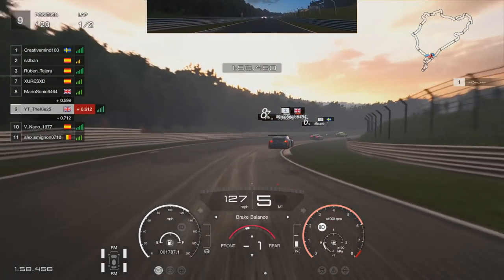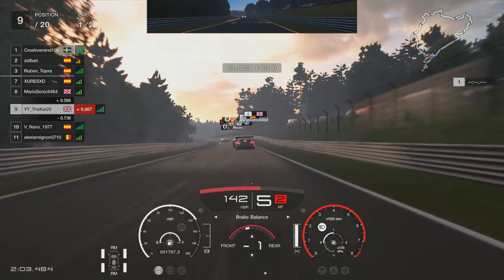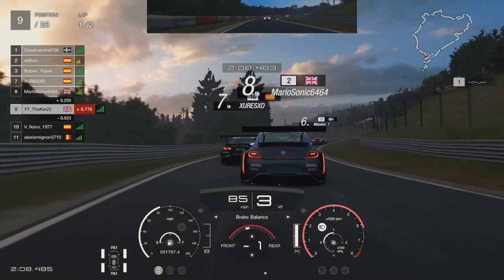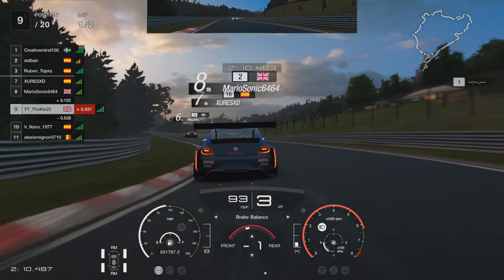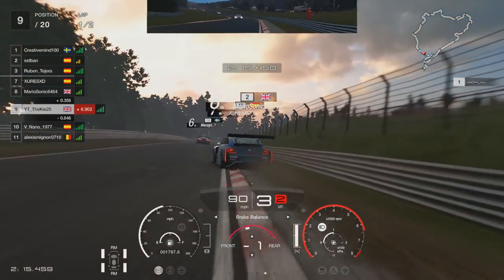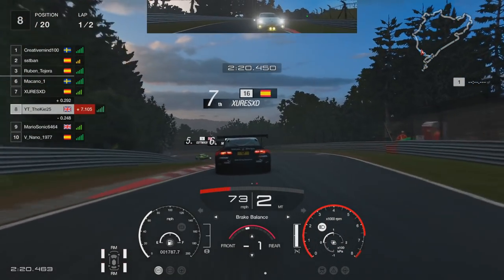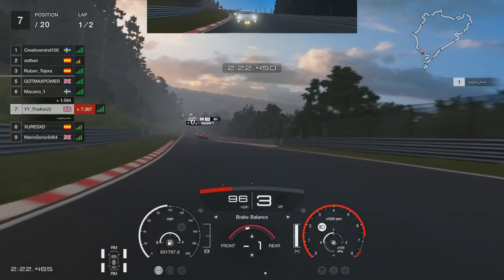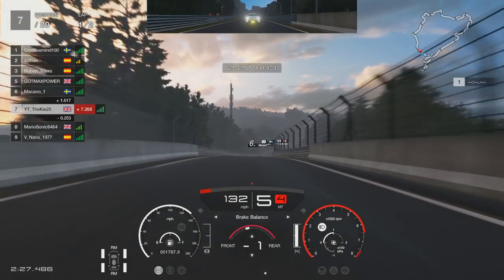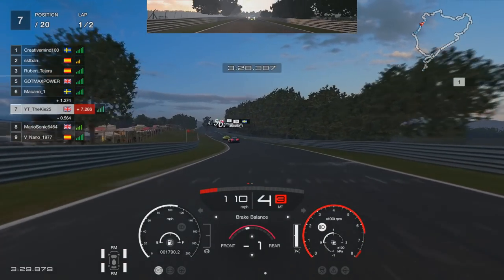As usual at this track you're going to see a lot of bottle jobs - a lot of people making mistakes especially early in the week. First few days there will be a lot of errors. Our first victim: Mario in front just skims the exit grass on the corner exit and goes off. Then the BMW in front randomly loses it on the corner exit as well. Two bottle jobs in about two seconds and we're up into P7.